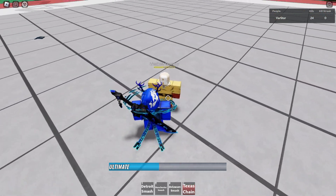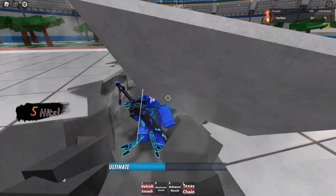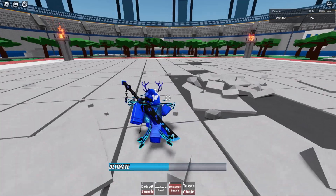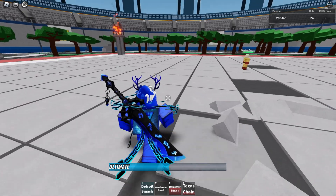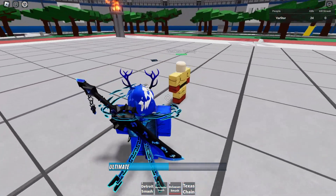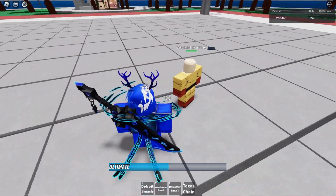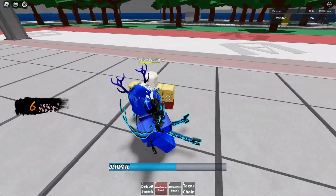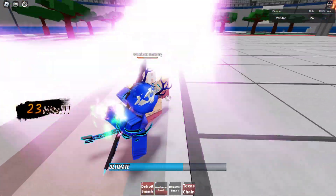So I'll teach you a combo right now. First thing you want to do: one, two, three — hit them, dash, one, two, and then Detroit Smash. If you just want to finish them, do Detroit Smash and it will send them flying. Next combo: one, two, three — one, two, Texas chain — and then two, three and then splash.